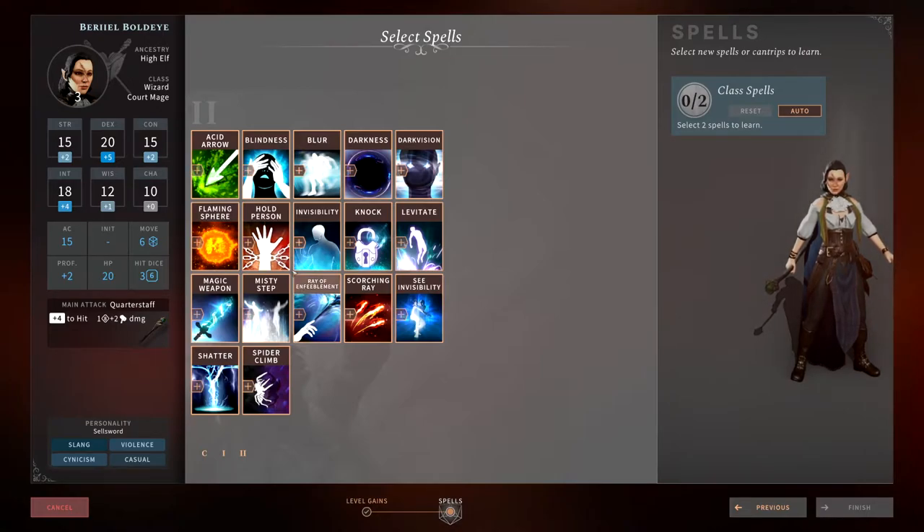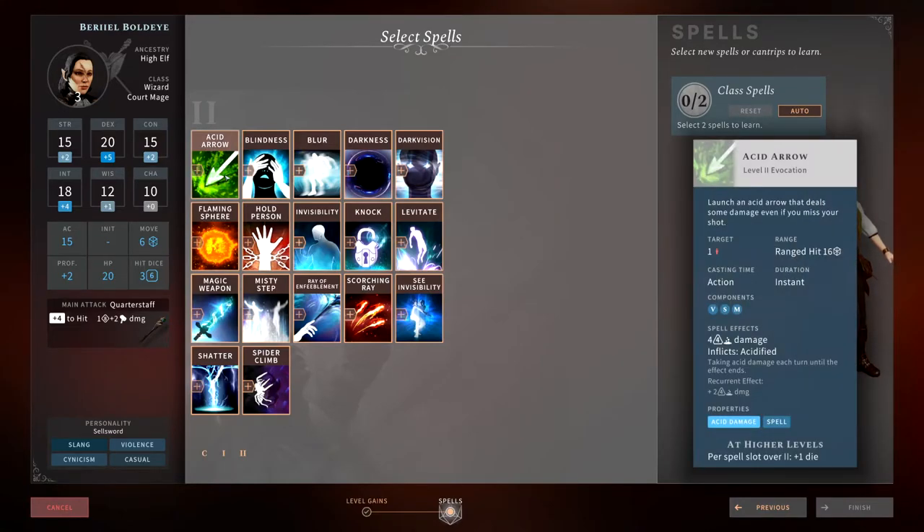First up is Acid Arrow. It does 4d4 acid damage to a target at a range of roughly 60 feet. They take acid damage each turn until the effect ends — the recurring effect is 2d4 acid damage per round. It's a good spell but not a great one. There are other level 2 spells you'll get more out of, so this is a nice-to-have, not something I'd pick every time.